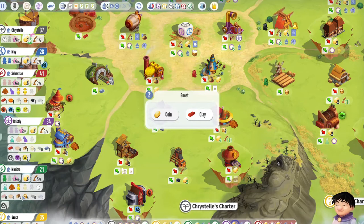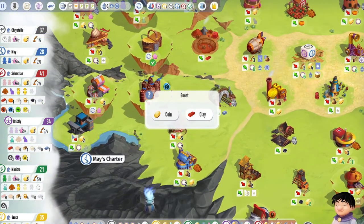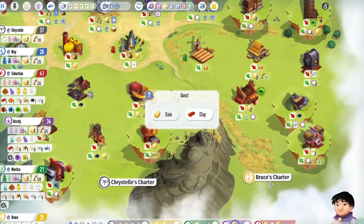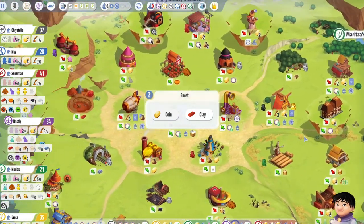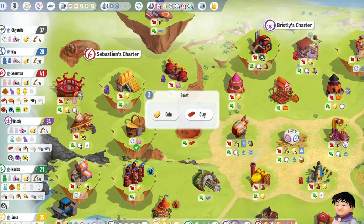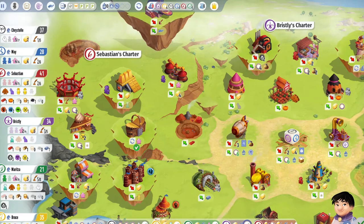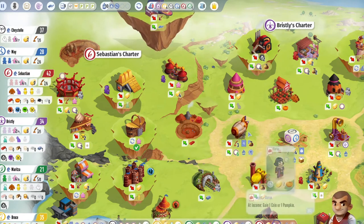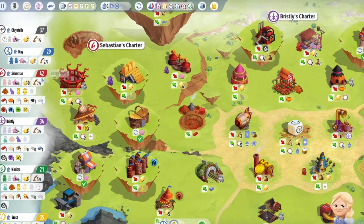Another income phase. We haven't done as well on the income phase this time — we're only getting one thing. Some of them are getting like three or four. Clay. We're not carrying many resources — we've got loads of gold. We've covered over the gold for points — that one over there, oh no, that's not very good, is it? We need gold for points somewhere. This one is, so let's just get gold. We don't overly need resources. We're kind of lagging behind on the points now.